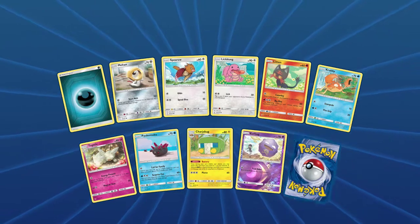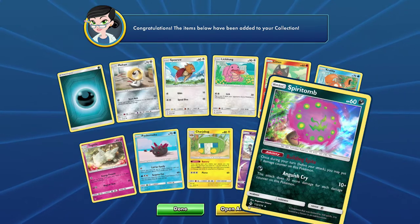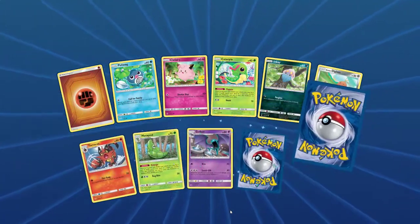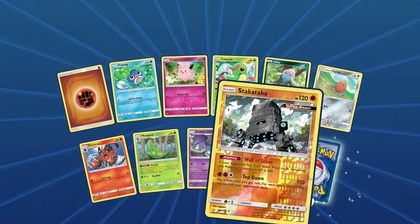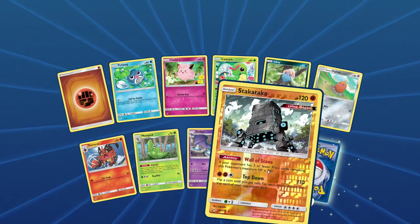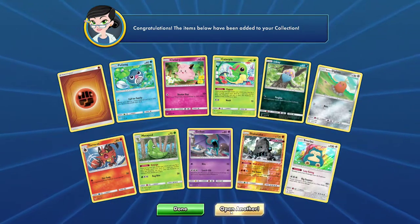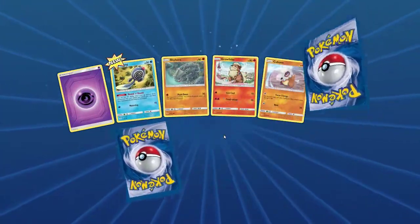Alright, it's a Spiritomb — Spiritomb. 29 packs left guys. A Stakataka — I'm not sure what that is, it's a stone wall, kind of interesting. He's an Ultra Beast. And Snorlax — there's a holo Snorlax, let's go! Some good cards to build a pretty cool deck.